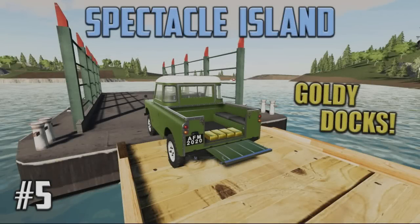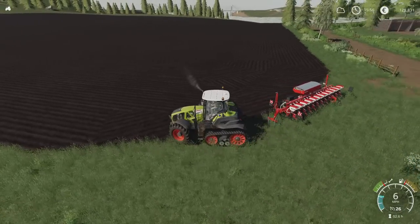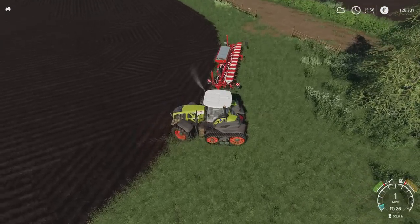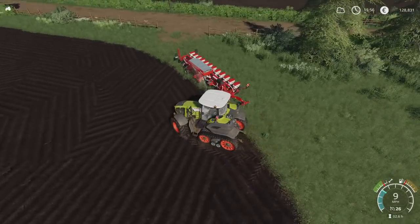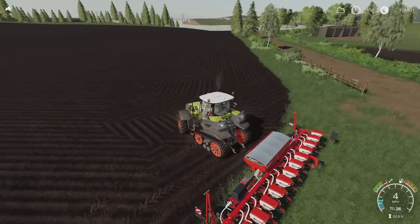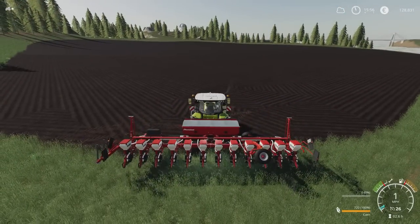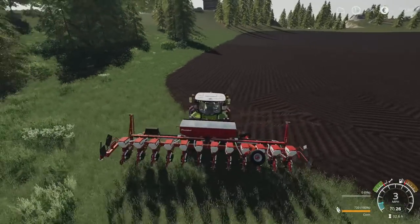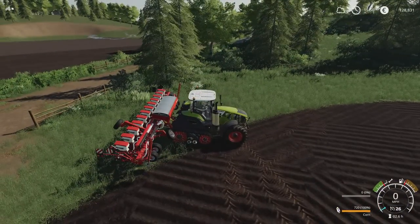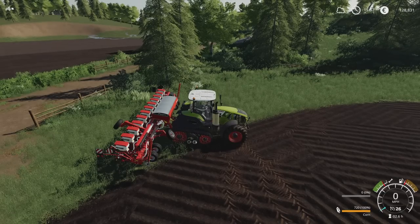Welcome back to Spectacle Island for Episode 5 with me, Mr. Seely P. It's just before 4pm. I went down to the dock and grabbed the planter. The actual capacity for the planter for seed isn't that high, as you can see. I'm going to put corn in this and I'll probably do a bit of sugar beet. Chickens are already underway so we'll keep an eye on the eggs for that.